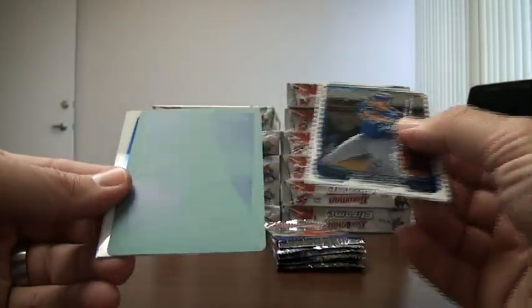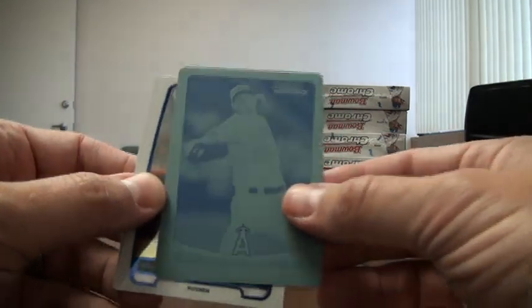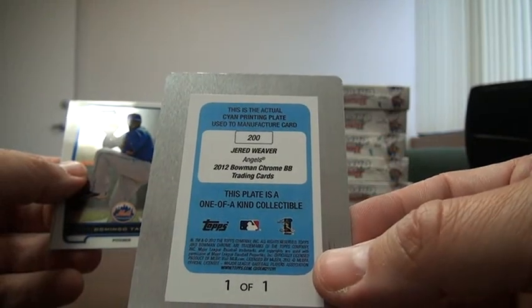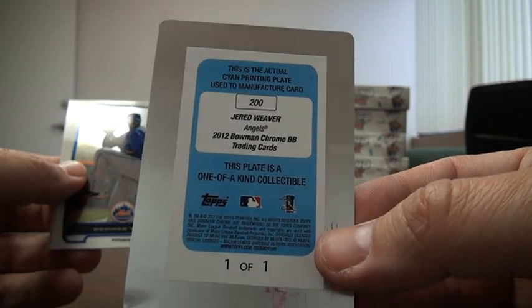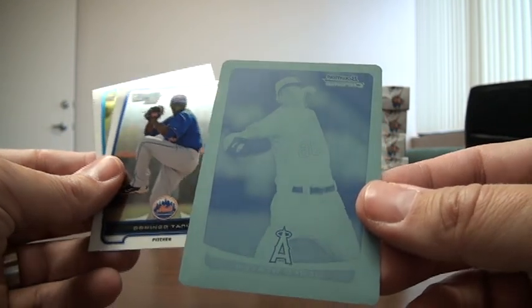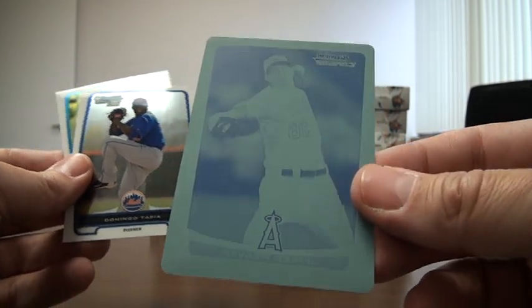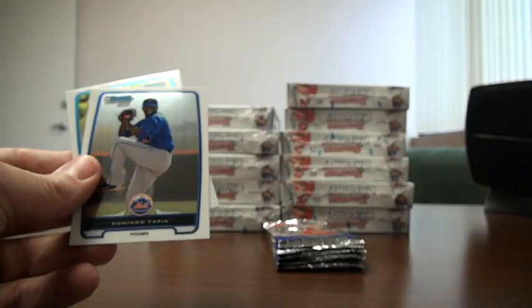So I got a nice blue auto, an extra auto, and a printing plate — are you kidding me? This box is loaded! Wow. Jared Weaver — looks like a cyan printing plate, one of one. So who has the Angels? Card number 5207P. Nice card right there — Jared Weaver, cyan printing plate, one of one. Very nice.